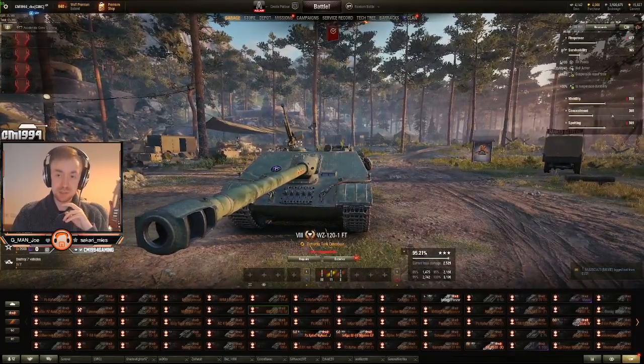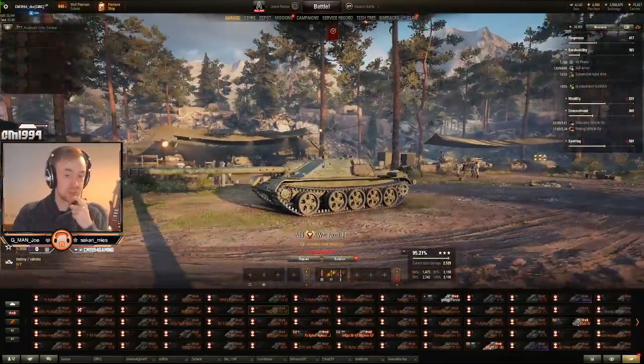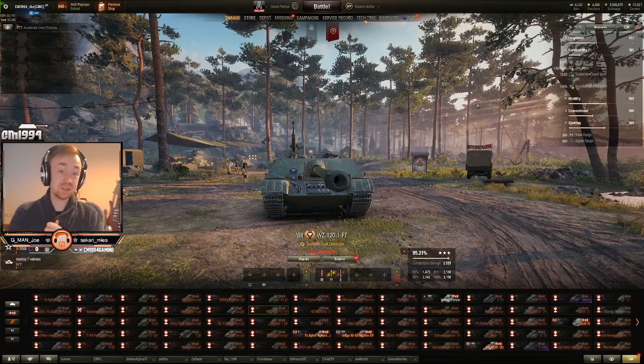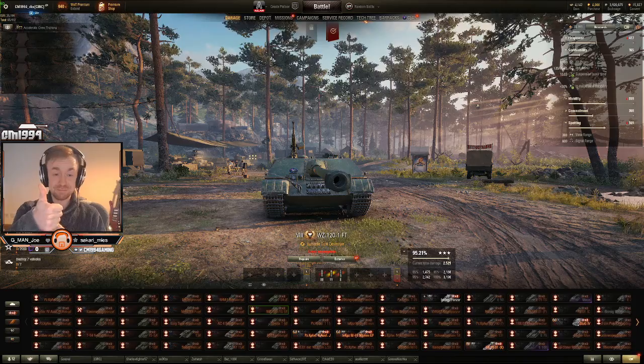Concealment: your camo is pretty good on this thing as well — 23.09% when stationary, 13.85% when moving. That's pretty solid, not the best at the tier but it's decent. View range: this thing gets 380 meters base view range.